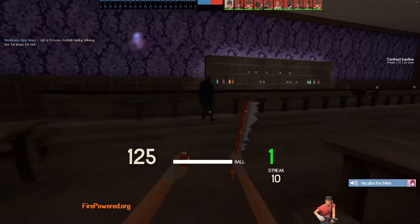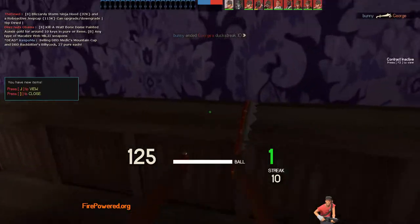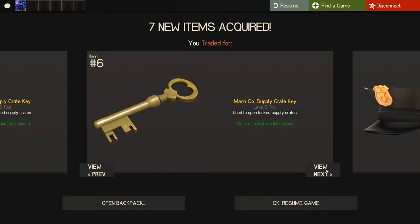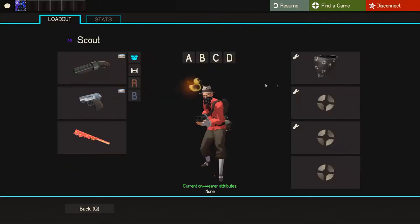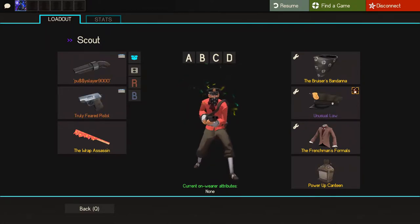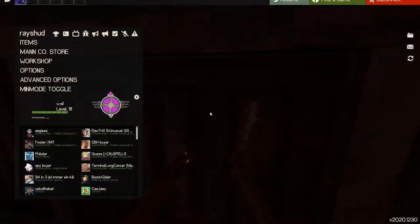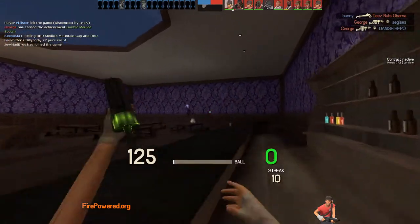I'm just gonna show you the Law, which isn't anything special, but just for showing sake. I accepted his offer. I literally hate the confetti effect — it's alright, but I'm not gonna wear it. You just heard Drunk Yarl talking.